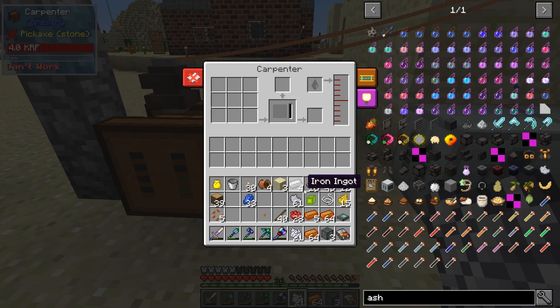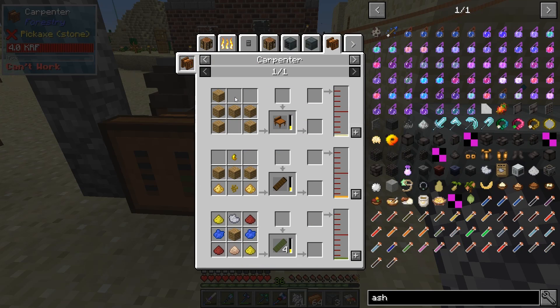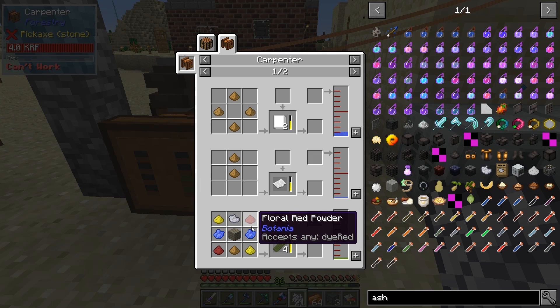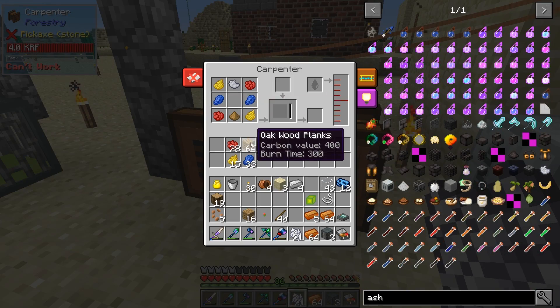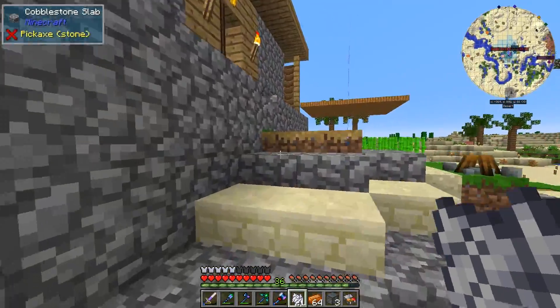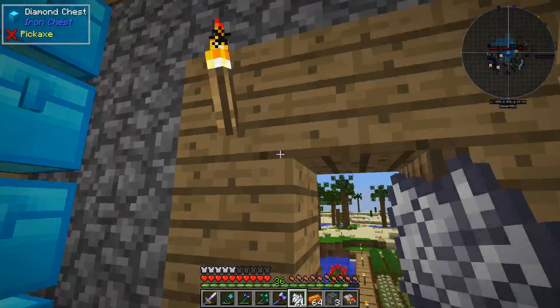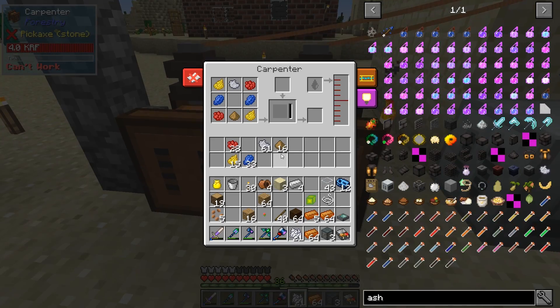I've got all the material. Let's put these in: we needed some planks, and the wood pulp at the bottom. Yellow, yellow, red, red, blue, yellow, yellow, red, red, blue. Does it really need dark oak? Oh my god, maybe it does need dark oak. It's okay, we've got plenty. I'm just surprised it actually requires a certain kind of wood — it might be an issue or they just want you to explore.